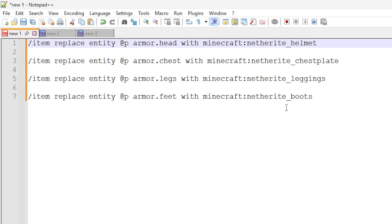We're now inside the text editor and I can show you these commands. These commands will be in the description of the video so you can copy and paste them. As you can see, we're using an item replace entity command and we are specifying @p as the nearest player. For each of these commands we specify a slot — armor.head, chest, legs, and feet — and then we use 'with' followed by a Minecraft item ID, so we have Netherite helmet, chestplate, leggings, and boots.